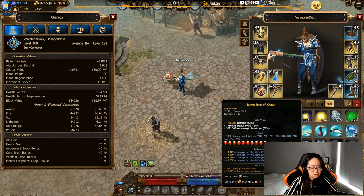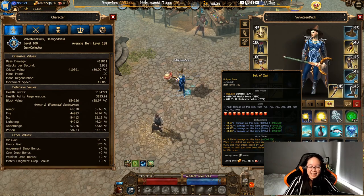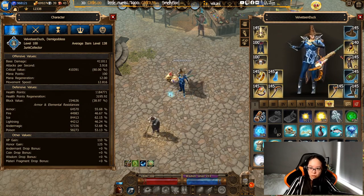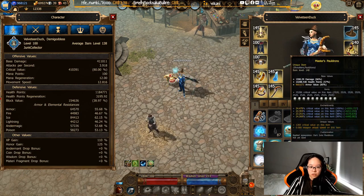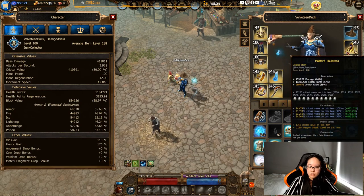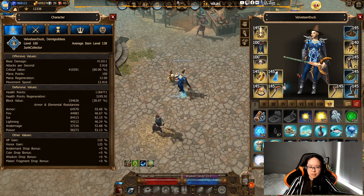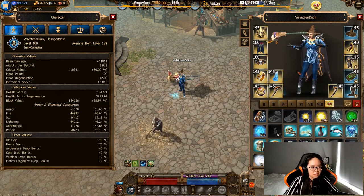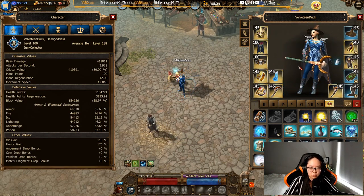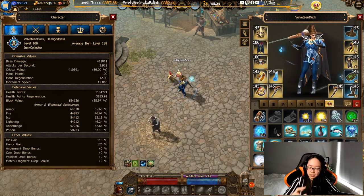Remember when I said that for ice build I sometimes swap over to Belt of Zeal? Well, that's exactly what I'm using here on the test server. You'll also notice that identical to my live server character, I have Master's Pauldrons and Destructor Plated Robes. What I've crafted on them is a little bit different though, since this character is vastly stronger I don't have to craft things in the same places — I can try different things.